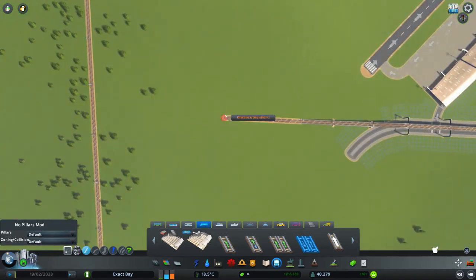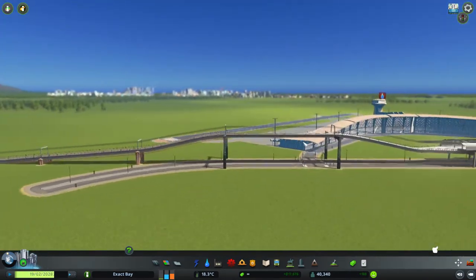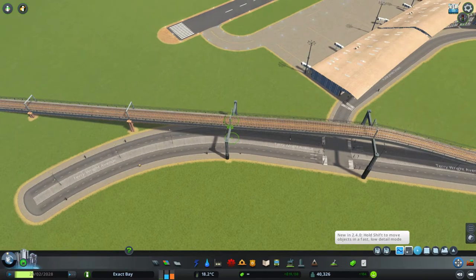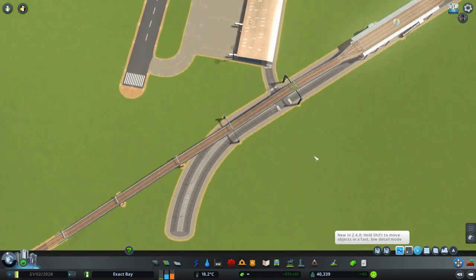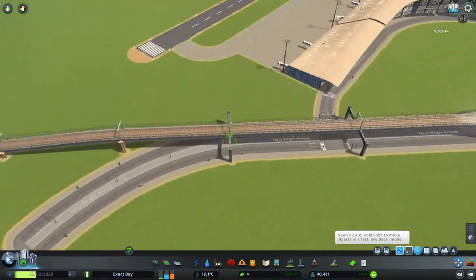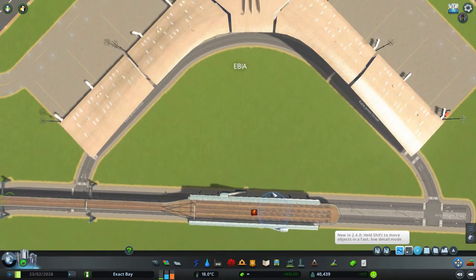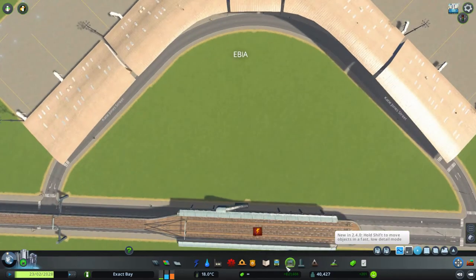Now we can run it out a little bit and start tying it in over on that side. Why is this so high? Is there a reason this thing is so high? That's just crazy. Nice, I like it - it's looking pretty good over there. So we will immediately have some action. I'm also very tempted to do a bit of a parking area over here, so that would be cool.